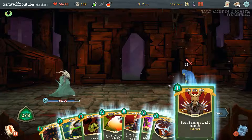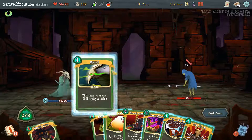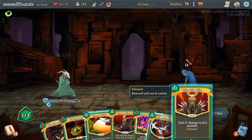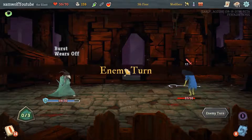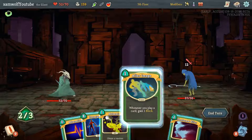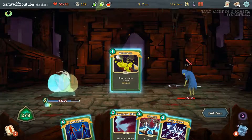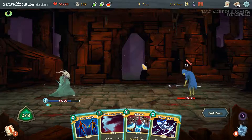I could Die Die Die and Glass Knife — that's a lot of damage. I could double up on Corpse Explosion... I can't double up on Corpse Explosion, I'm very stupid. After Image, draw. Alchemize. Storm of Steel gives us 3, 4, goes up to 6 block.